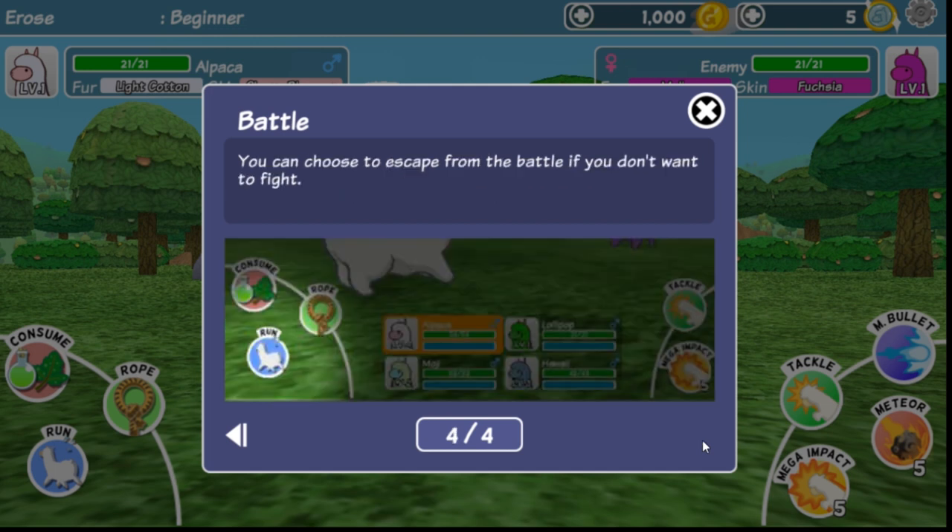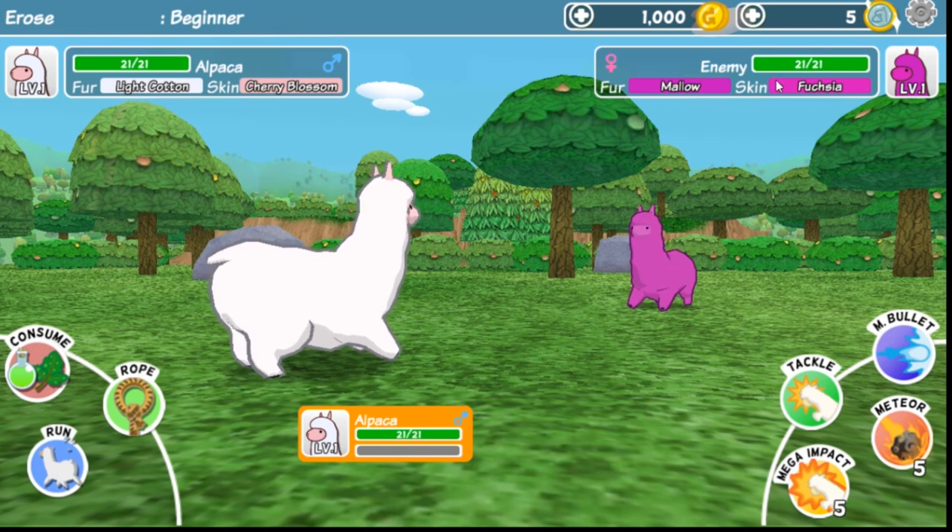You can choose to escape from a battle if you don't want to fight. Here is a Fuchsia Alpaca, level one, and we're also level one. We have Cherry Blossoms again — nice! Let's go ahead and do a tackle. Oh gosh, is that sanitary? We're at 17 out of 21 HP, and the opponent is at 15 out of 21. Are we winning? Let's do the bullet.